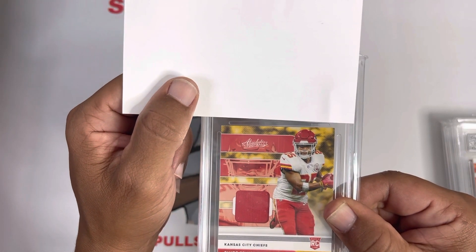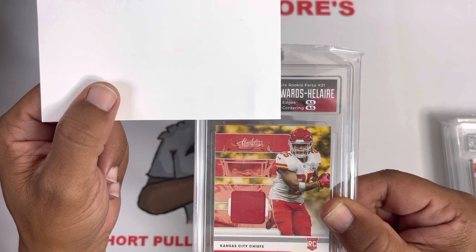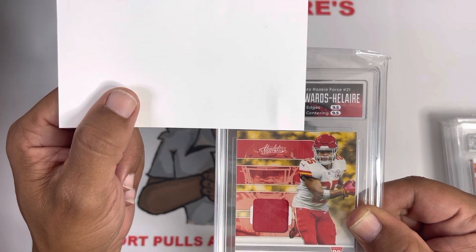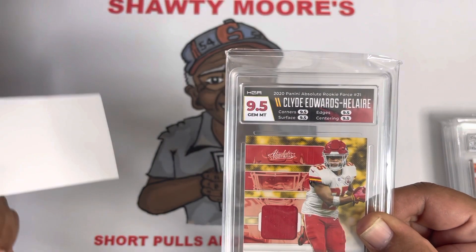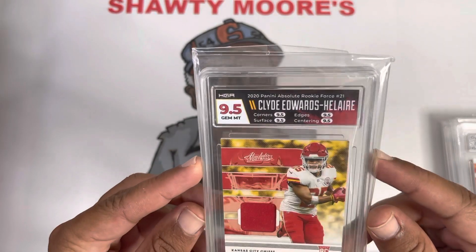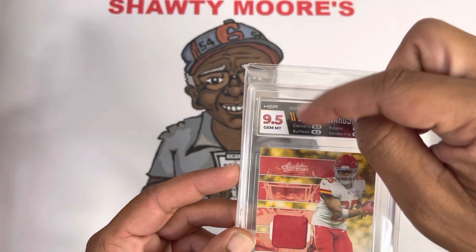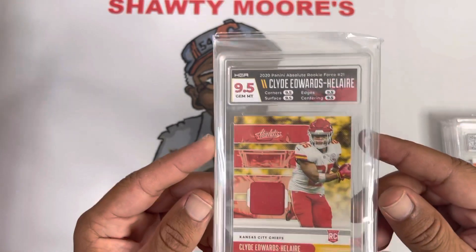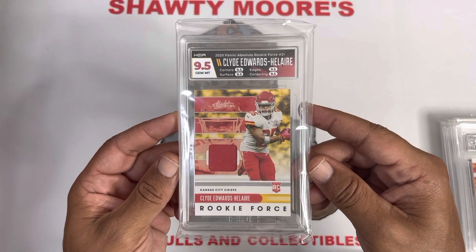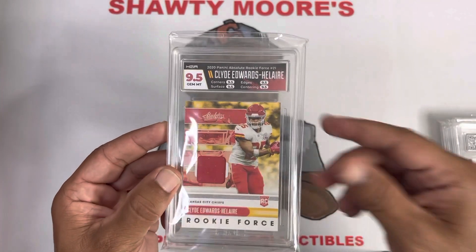We're looking for that 9.5 if possible. We got edges and centering at a 9.5 — can we get a true gem mint? We did get the red flare, not seeing any yellow in it, and we got a true gem mint 9.5 on the Clyde Edwards-Hilaire. That's a sweet looking slab — they've got the red there with a little bit of yellow accent. Looks really really good. Tell me what you guys think of that one in the comments below!